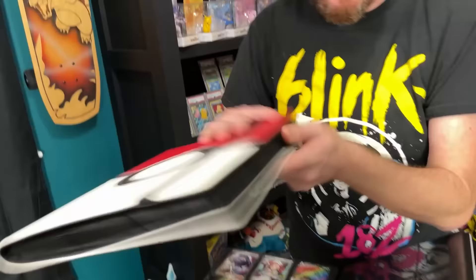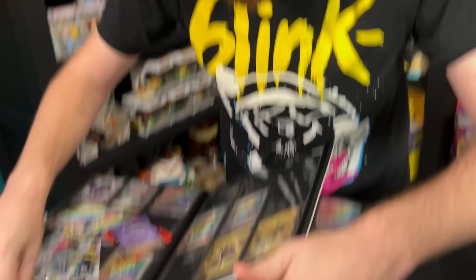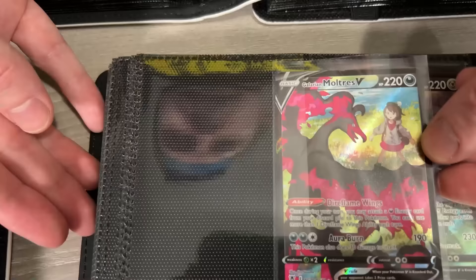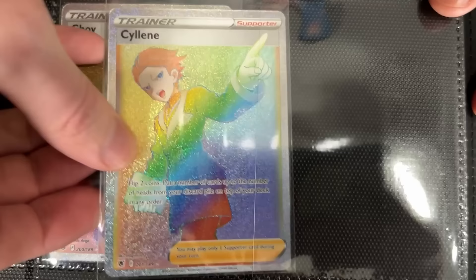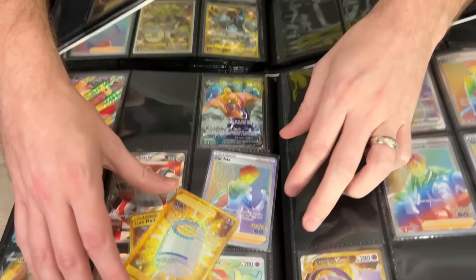Look at the table right here — we have binders from a bunch of different sets. Once we're done adding everything into the binder we're going to open up some Silver Tempest packs and figure out what our free Pokémon cards for attending Pokémon league are. We got one Brilliant Stars card added to the collection. Moving on to Astral Radiance — here's everything we traded for: Galarian Moltres from the trainer gallery and literally two rainbow rares going into the same binder right beside each other. We literally traded for seven rainbow rare Pokémon cards in today's Pokémon trading video!